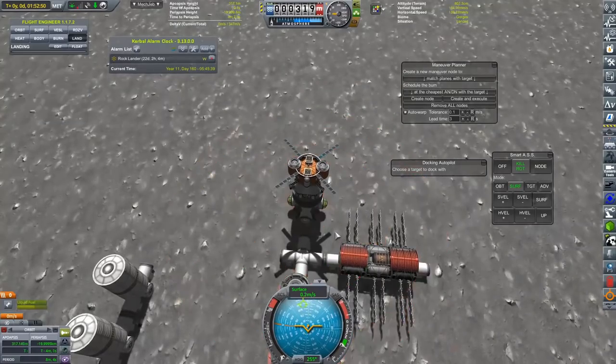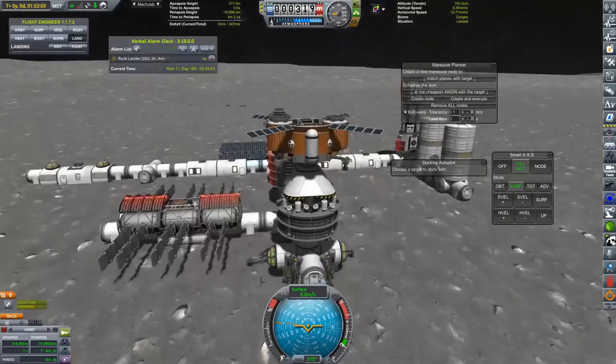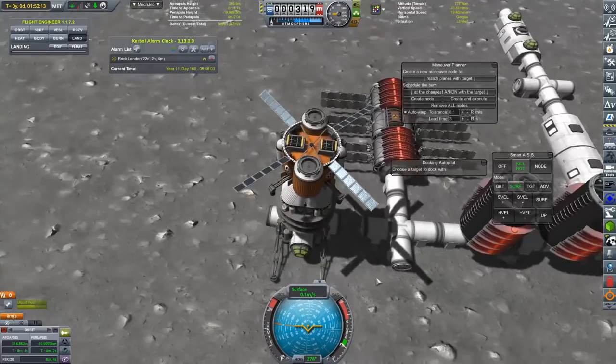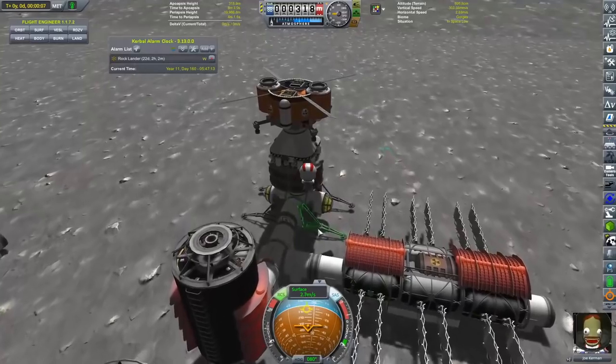For some reason, our spacecraft that we sent our crew down decided to spontaneously combust and launch itself into the void of space. I really don't know why that happens. And that does mean we are going to need to send a replacement spacecraft down. Luckily, there was no one on board, so we didn't lose any more Kerbals, which is obviously something that has been happening quite a lot in this series.